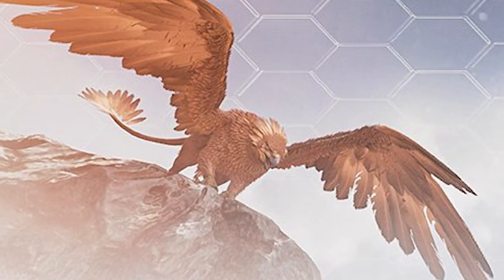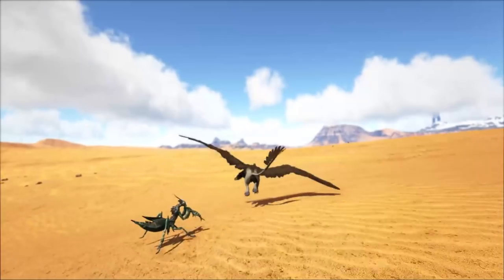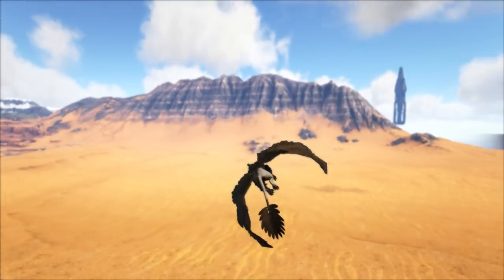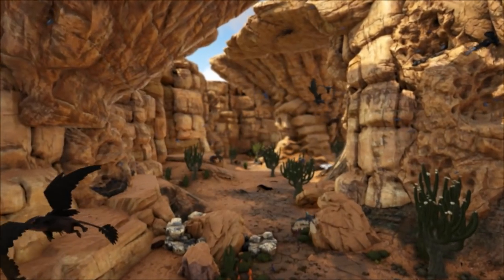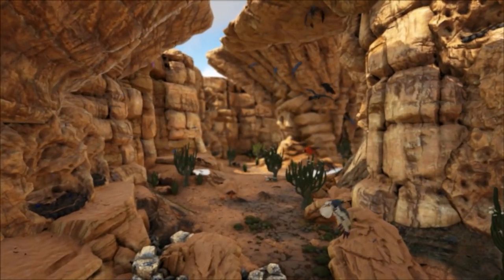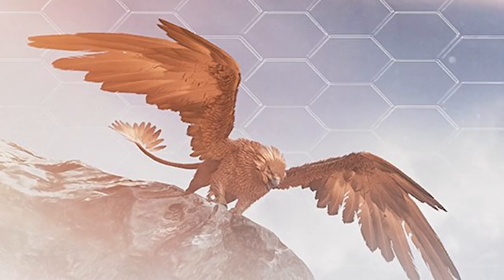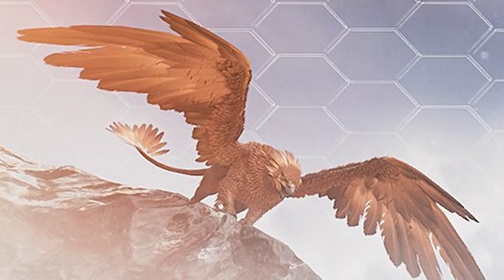The big news surrounding this is that there is a griffin in the picture, which is a big thing for ARK. The griffin in my opinion is one of the most integral flyers in ARK, possessing so many unique abilities. It's only ever been available in mod maps, starting out in Ragnarok and then delivered with its own trench in Crystal Isles. But this means if they do spawn on Genesis Part 2, this will be the first official map that they will appear on.